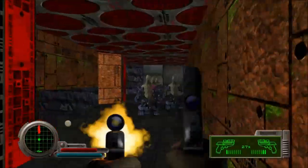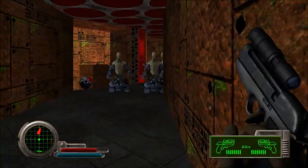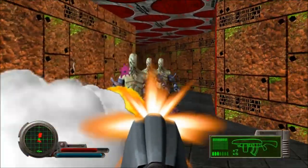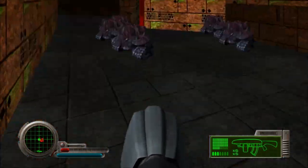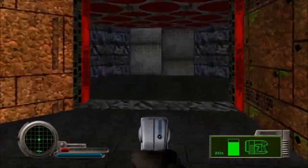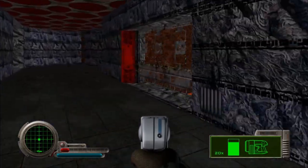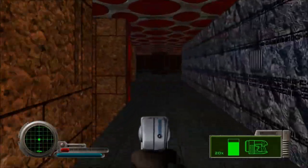Holy crud, that is a lot of robots. I'm in a corner — this is not good, really not good. I'll pull out my assault rifle. I find the assault rifle to actually be better than the plasma pistol against these particular sorts of robots, because I don't think the fusion pistol actually does more damage to those. Holy crud, there's a save point here.